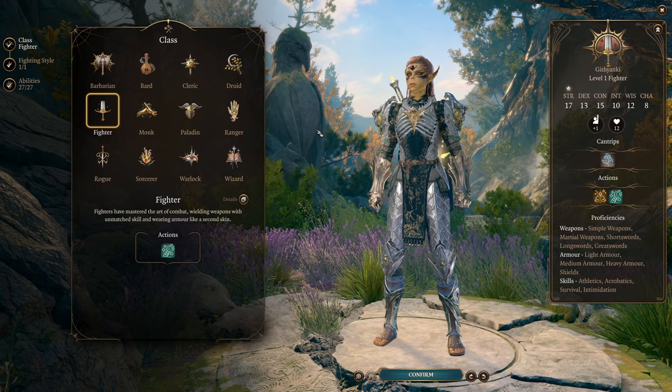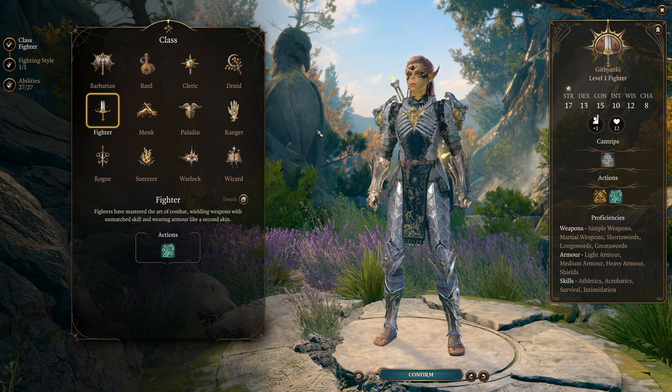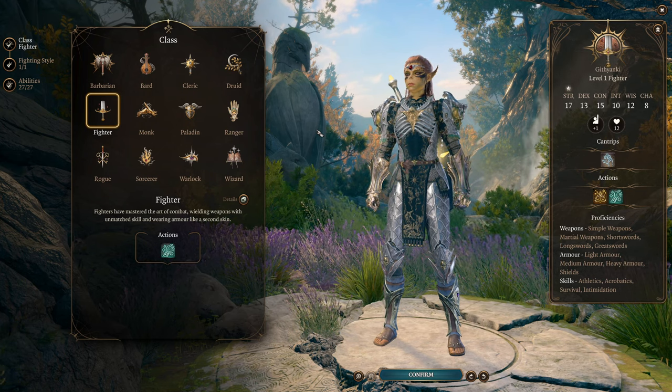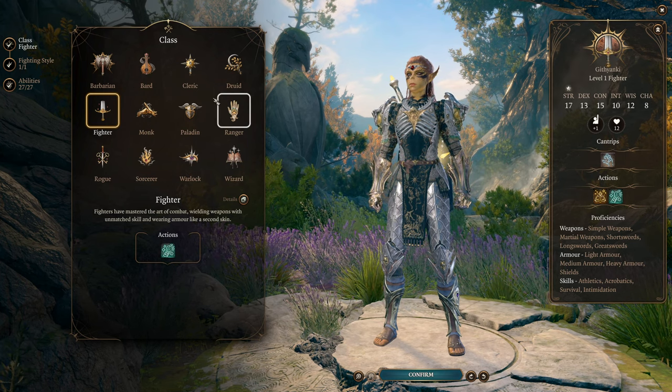We're going to begin with a Fighter level, because that gets us proficiency in every single weapon — and for the most versatile character we want the broadest array of weapon proficiencies. It also gets us all armor and shield proficiencies, so we can use any gear we come across.